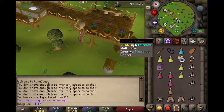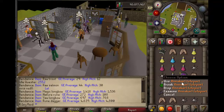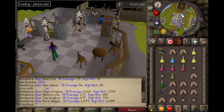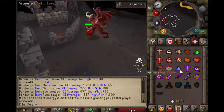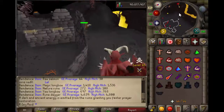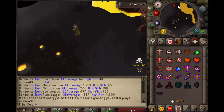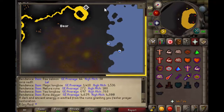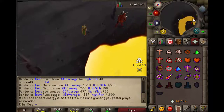Now I'm going to go into the actual lure itself and show you how to get there. First, you want to use your Annakarl teleport, and then run south from the Annakarl tele to get there. If you look at the map, you just come down from the Demonic Ruins and the bear is here, so you run around there. A Stamina Potion would be a good thing to bring as well.